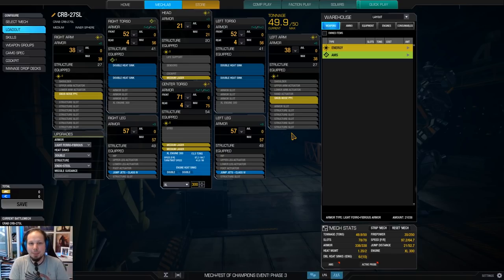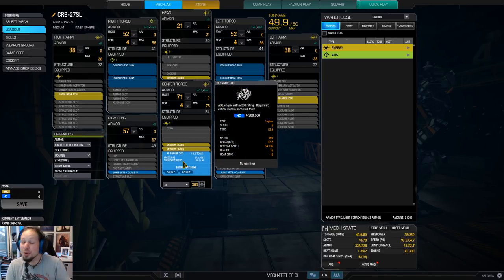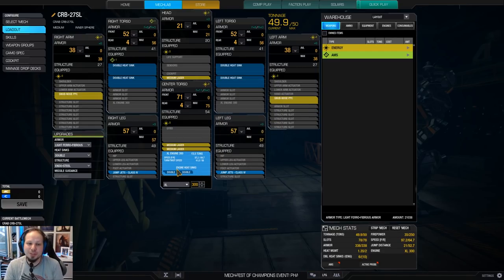I really wanted to play some snub-nosed builds recently and I think the Crab here can reliably do it. So what do we do? First of all, two snub-nosed PPCs, one in each arm. We have three medium lasers as our backup weapons or damage amplifiers, and again two jump jets. The problem is that if you want to do that, you have to take an XL engine — an XL engine 300.